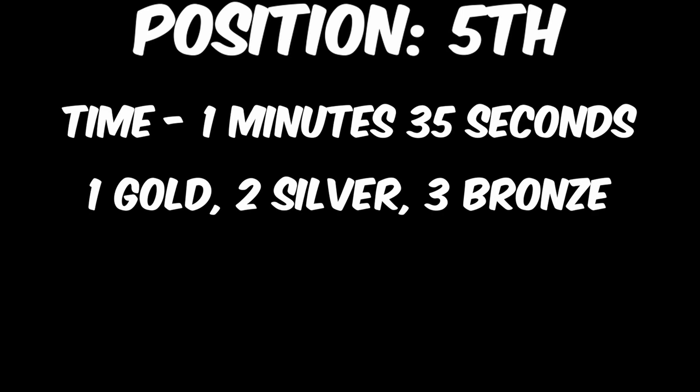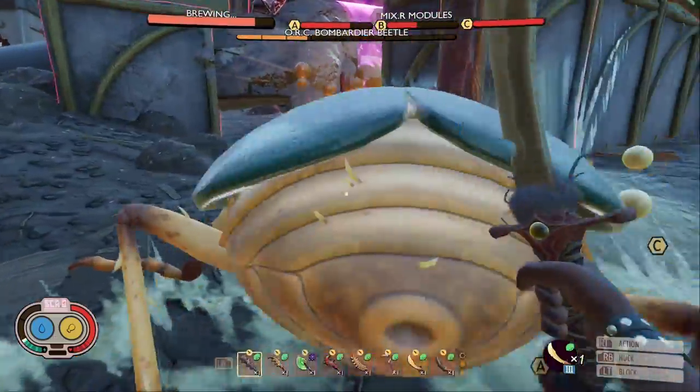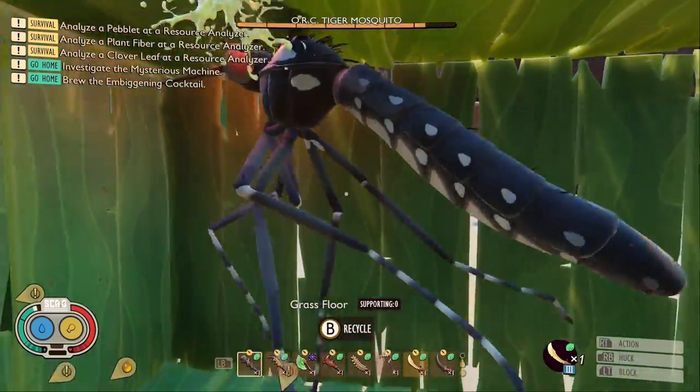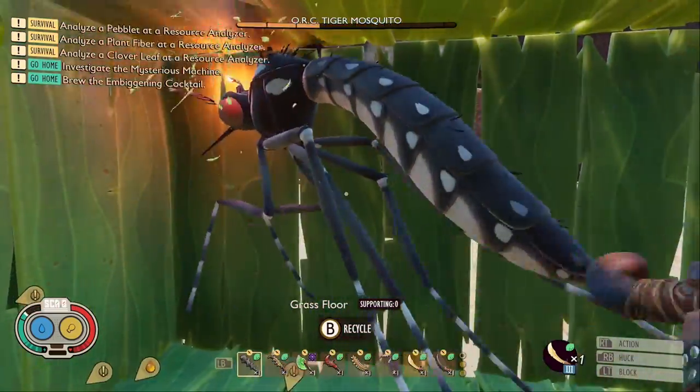Dropping to 5th, with a time of 1 minute and 35 seconds — meaning it only just gets 5th place — we have the Toenail Skimitar. This weapon has been doing very well in previous elemental videos, but in this one it just didn't do enough. It was able to get an impressive 1 gold, 2 silver, and 3 bronze medals,